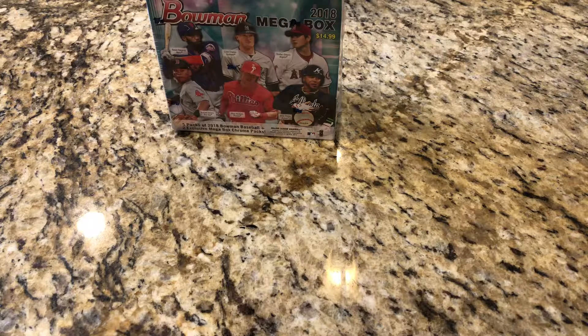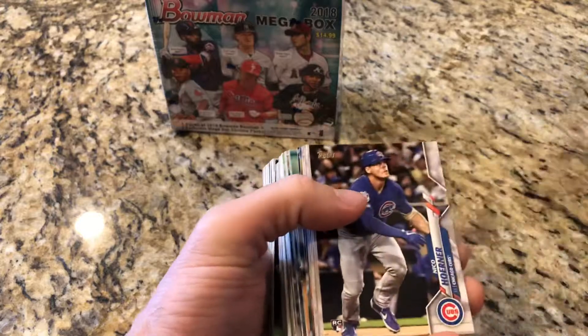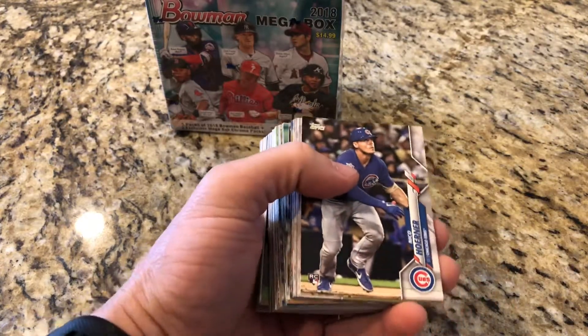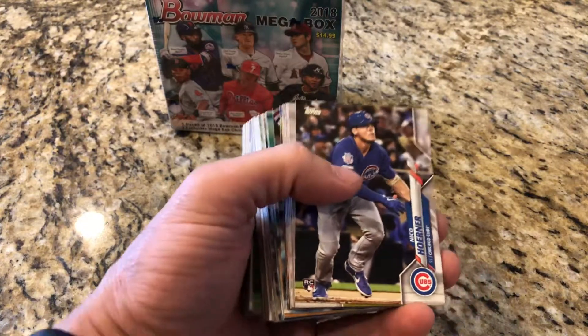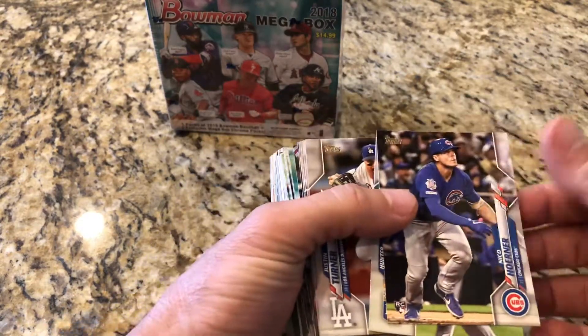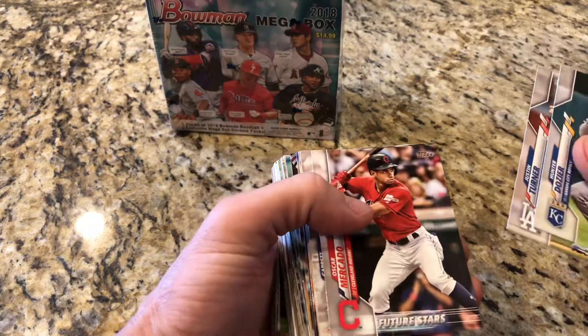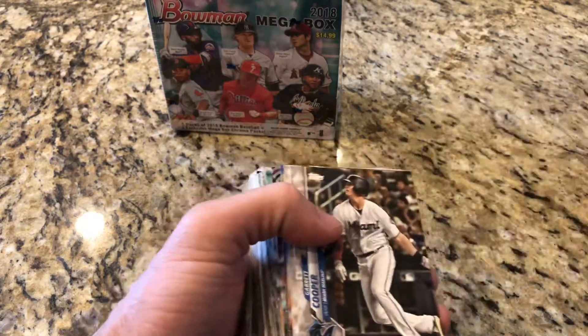I never found any chrome other than what I bought online. I can't find anything in stores and I'm kind of burnt out driving back and forth to Target and Walmart trying to find it. So I just said to heck with it - I'll just buy everything raw off eBay, or wait till they come down a little bit and buy some hanger boxes. There's Nico Horner - good rookie - second baseman. We'll pull all the rookie cards.